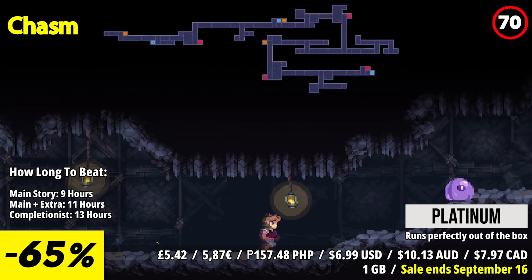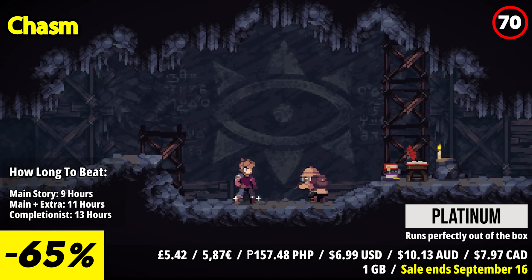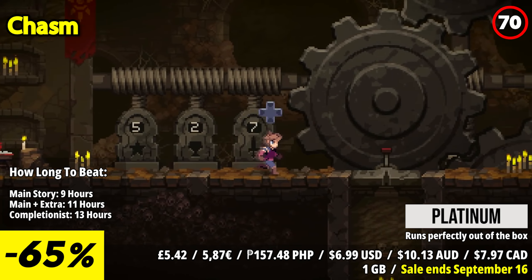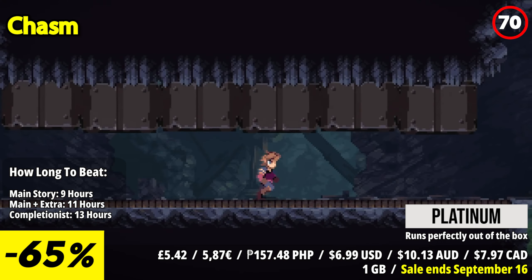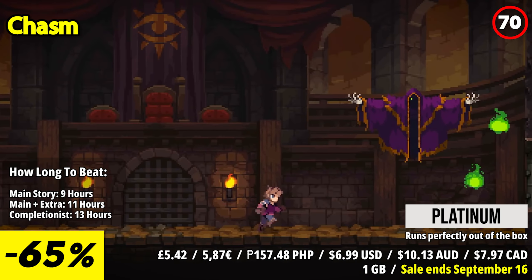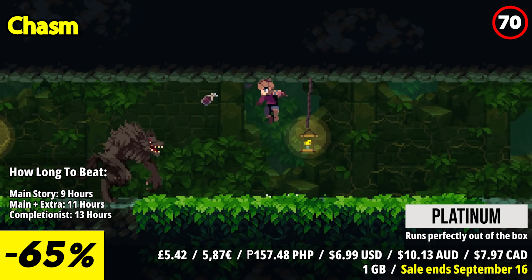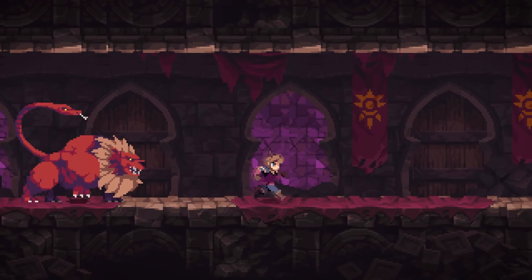Chasm is an engrossing action-adventure game that combines exploration, combat, and retro-inspired visuals. This game stands out with its procedurally generated world, immersive atmosphere, and challenging gameplay. The standout feature is its meticulously crafted world — each playthrough offers a unique experience as the game generates a new map with interconnected rooms and secret passages. Exploring the labyrinths of underground dungeons and uncovering the secrets of the ancient city is a compelling and rewarding experience.